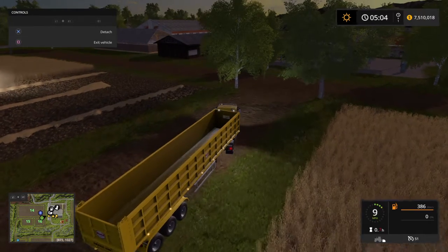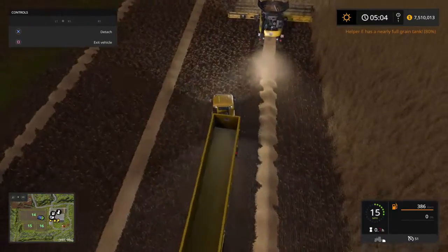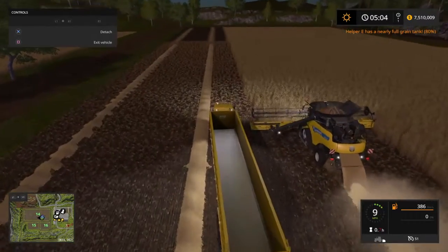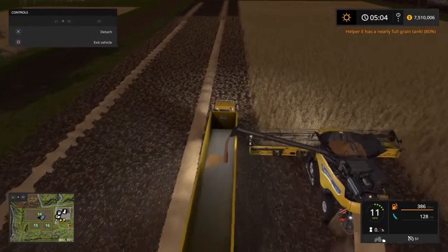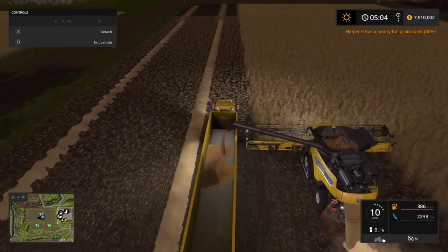All right, let's swing this old girl around here. We don't necessarily have to wait until he stops — we can drive alongside of him. Well, the worker sees us and he's putting out his pipe. We'll let him offload this wheat.